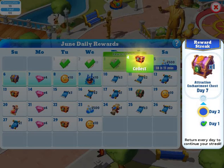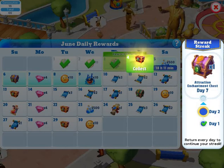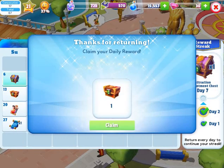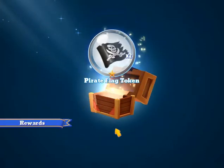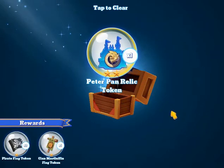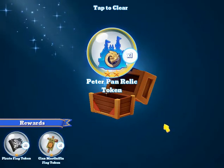Hello everyone, it's Krista, and I was looking to purchase a couple characters today after the calendar reward. It's day two of the tower challenge. Let's see what I got — a MacGuffin flag and a Peter Pan relic.